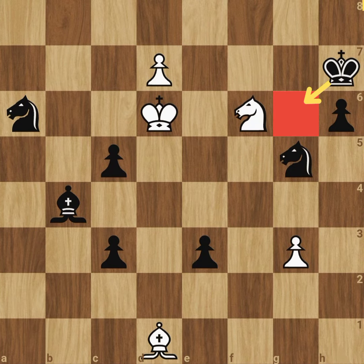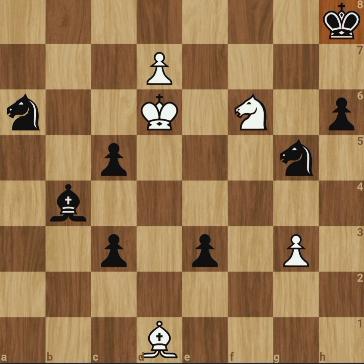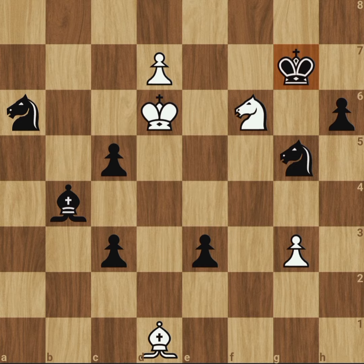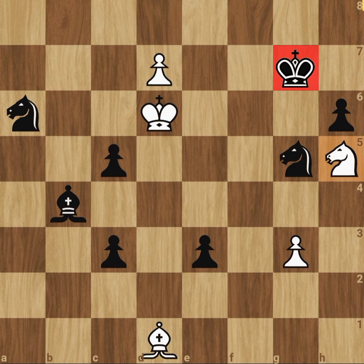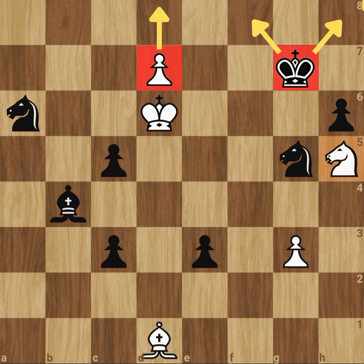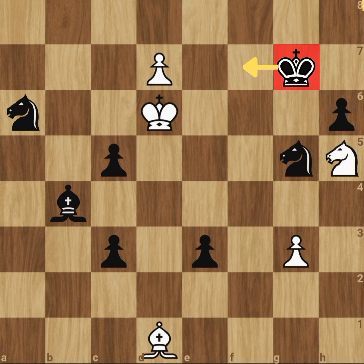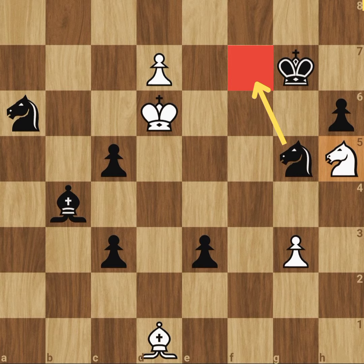Also, he can't go here, because then white can simply promote with a check. Therefore, black is forced to move to g7. Now, knight h5 check. He again can't go up, because of the queen check. And if he goes to h7, then bishop check, and again he's forced to go up, which is game over for black. And obviously, he can't go to f7, because that takes away this important square from the knight. Therefore, he's left with only one square, and that is g6.